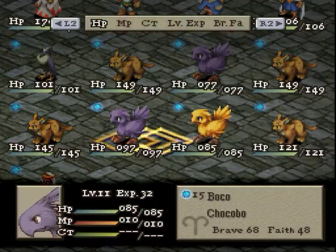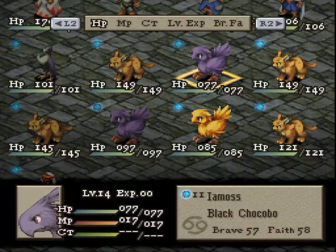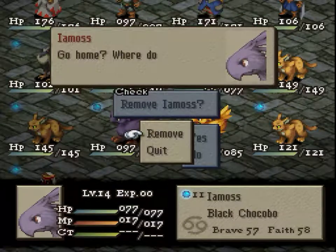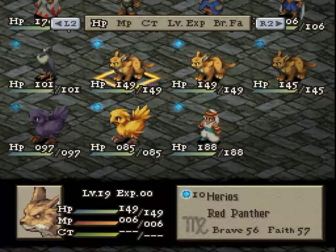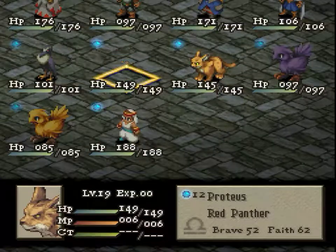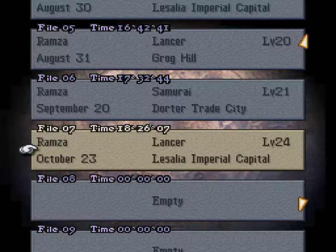We have a whole bunch of Chocobos — not the ones I want. 97, 49, 58 though — whatever, get rid of the lower level one. Go somewhere else, get out of here. Wow, you are all level 19. I don't know why I keep holding onto these monsters and letting them breed, but I do.